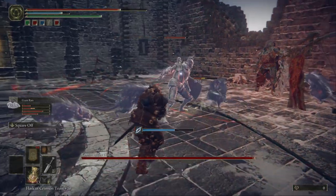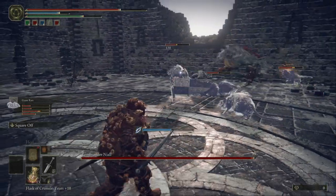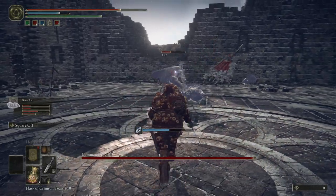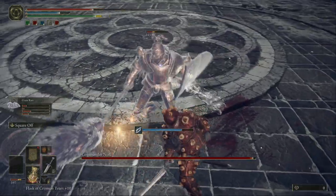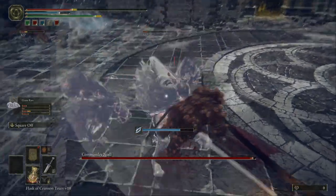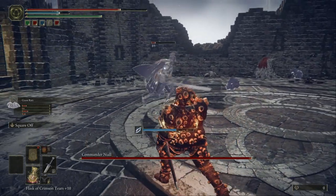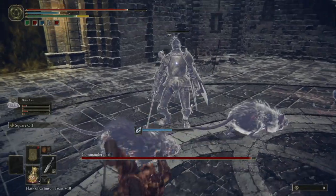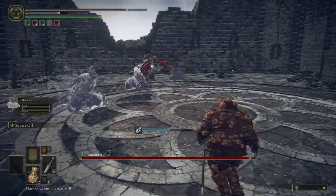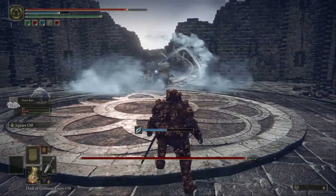After you kill these two swordsmen, you take out the big boss afterwards. As you can see, the rats are helping me distract this guy. When he's distracted, go ahead and stab him. He's dead. Now for Commander Niall.